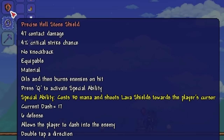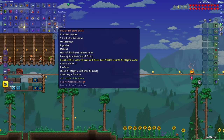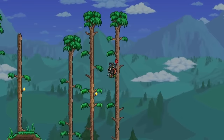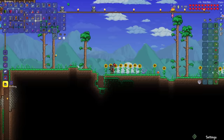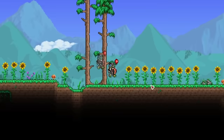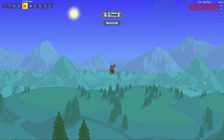The Hellstone Shield has 47 contact damage, 4% critical strike chance, and a special ability activated by pressing Q — oils and then burns enemies on hit, costs 30 mana, and shoots lava shields towards the player's cursor. It also has 17 dash and 6 defense. Let's test this out — I press Q. Whoa! Wait, this is just going forever? It does! That's nasty! It uses up a lot of mana, so whenever it turns to night, I'm going to collect as many Fallen Stars as possible to increase my maximum mana. This dash is so good — the vertical dash too! That's so high! Arena is all complete; now we wait until nighttime.